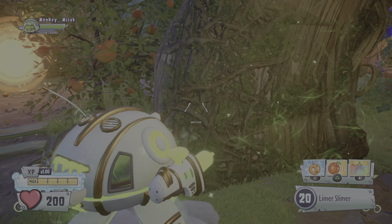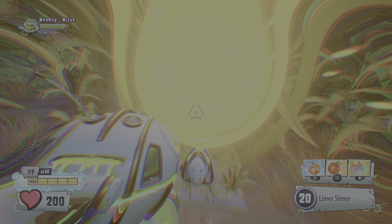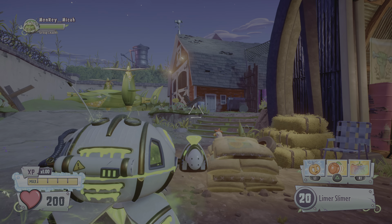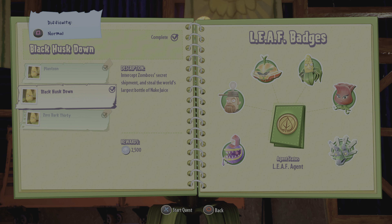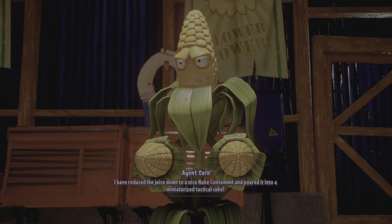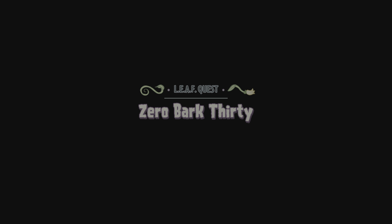So the first glitch — we're only doing one glitch — this is called 'space.' For this glitch you have to go to the corn base, and you have to beat the corn mission first. Do the third quest, Zero Bark 30.